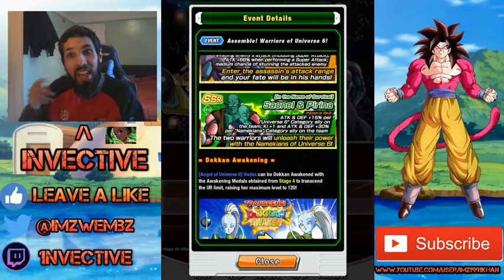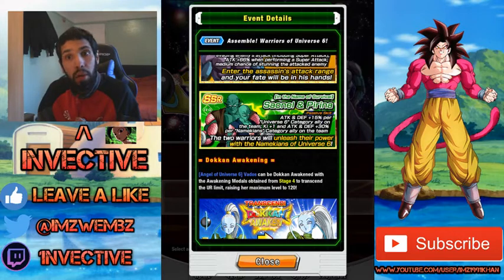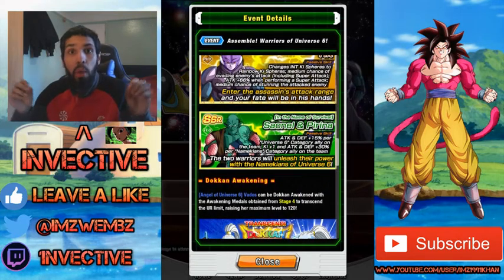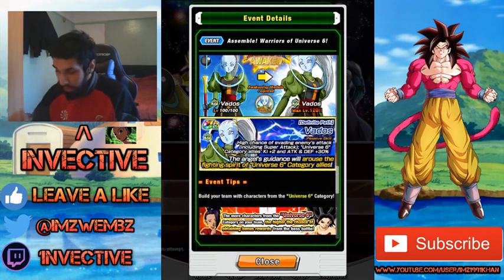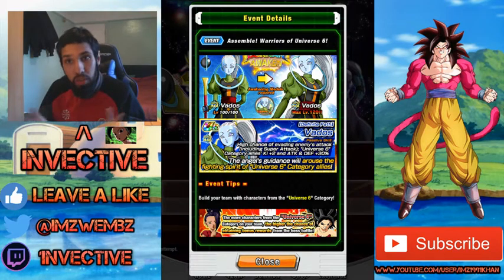The real prize cards throughout this entire event are the Universe 6 Namekians, Saonel and Pirina. They're both here and are really good units, especially since we'll be getting the Dokkan Fest Piccolo after this celebration ends. Once January comes around, Piccolo is very likely coming to the global side — that's a very strong prediction. Saonel and Pirina work amazingly on the Namekians team and you will need them.